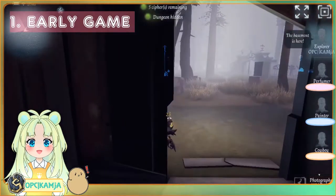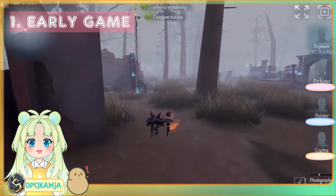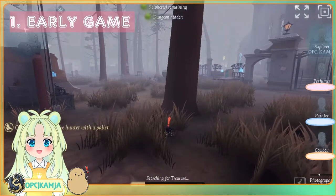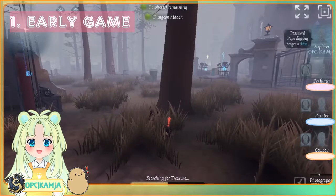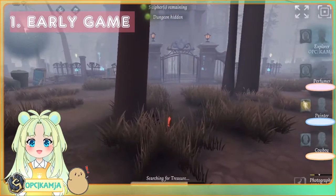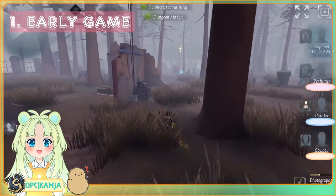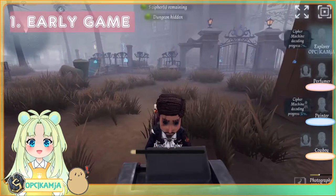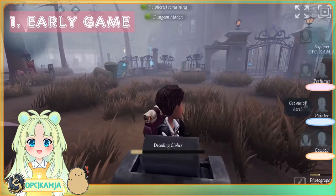Let's talk about early game. The first clip is just what I do in a best case scenario when both myself and my page spawn away from the hunter. So the painter's being chased here. What you want to do is find your first page immediately. You want to find your page and decode 50% of your nearest cipher normally, and then use the page. The reason I don't do what a lot of other explorers do — running around finding all the pages at the start — is because initial cipher rush is really important. It's good for boosting your teammates, and you know how many pages you have and how many ciphers are technically done.